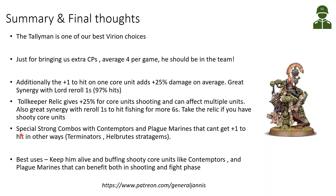As I've shown, there are some especially strong combos with Contemptors with twin Volkites and Plague Marines. The best use for the Tallyman is keeping him alive so he can keep bringing command points and continue buffing shooting core units like Contemptors and Plague Marines. Probably the best idea is to have him together with mixed Plague Marines that can benefit in both the shooting and the fight phase. This concludes the video.